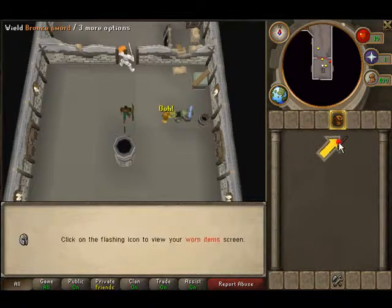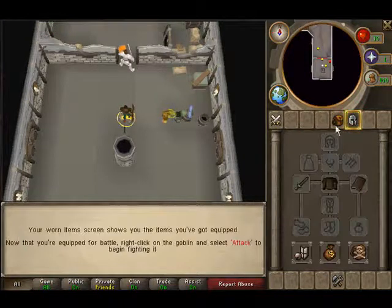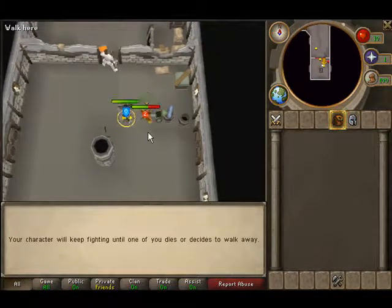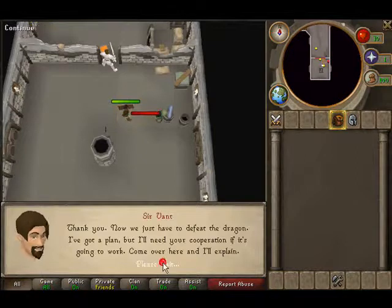Just equip all the stuff you got from the dead knight that died from getting burned. Click on him and it'll start attacking. Once you're done, go back and talk to him — wait until he's done, then click okay.